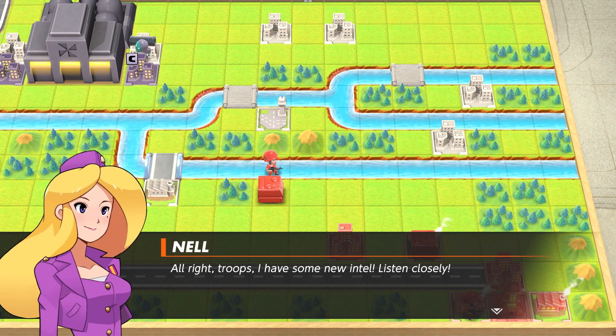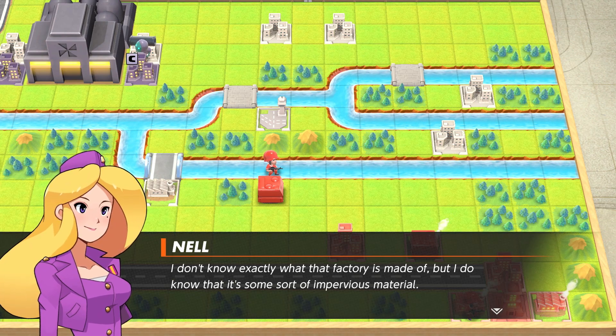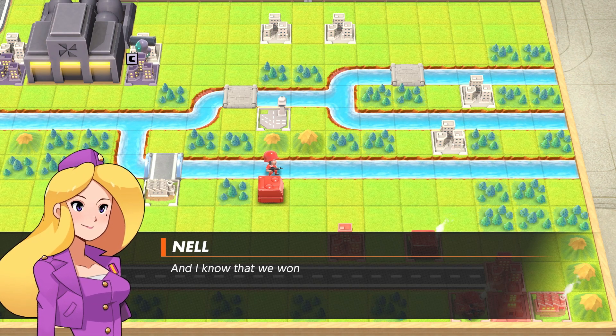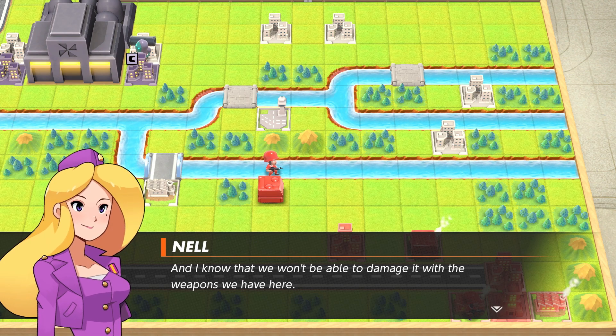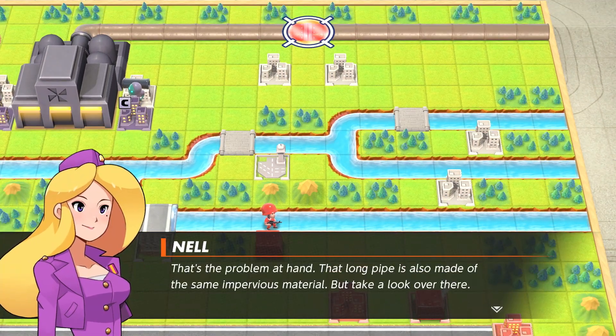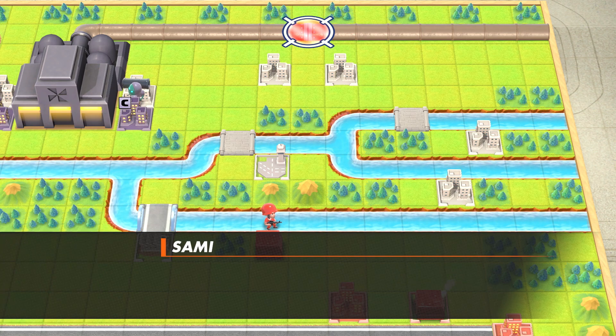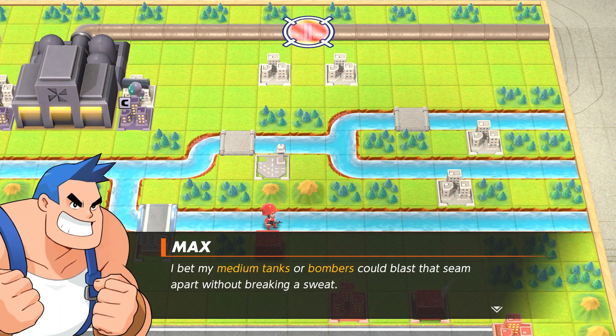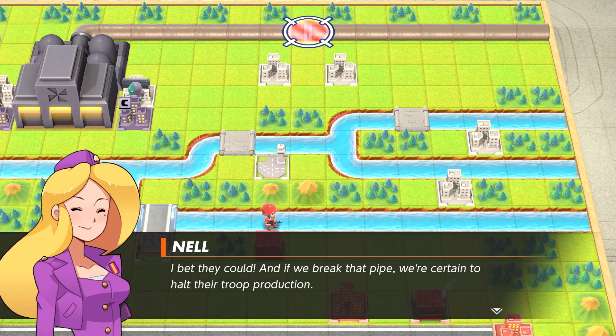Okay, it didn't spawn anything this turn. All right troops, I have some intel. I don't know exactly what kind of factory it's made out of, but I do know it's got some sort of impervious material, and we won't be able to damage it with the weapons we have here. How are we going to put it out of business if we can't even scratch it? That long pipe is also made out of the same impervious material. But have a look — there are two separate pipes, two pieces that appear to be bolted together. I bet my medium tanks or bombers could blast that seam in power without breaking a sweat.